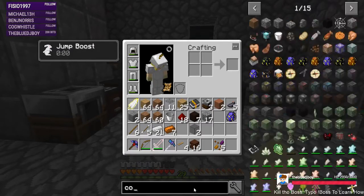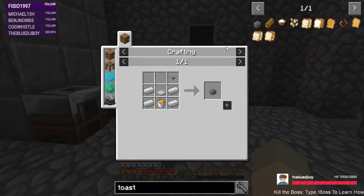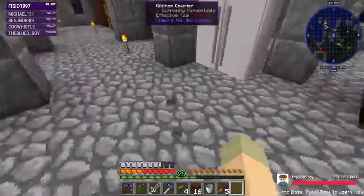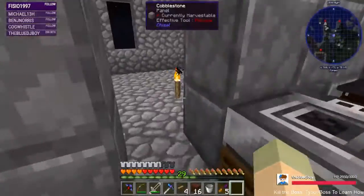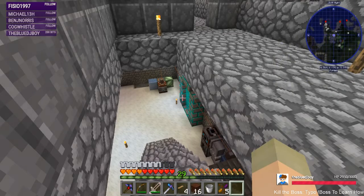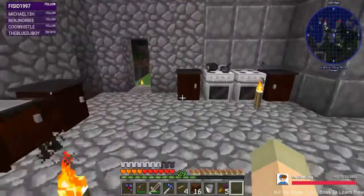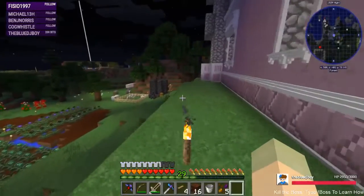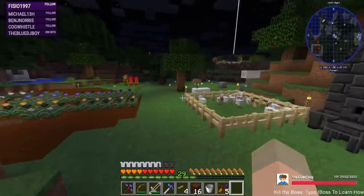Sure, how do you make a toaster guys? Bucket of lava and a bunch of iron. Let's go get some lava. I was going to go to the mining world, but we generated into a cave instead of on the surface. My little mining area - I think I turned all of the lava into obsidian, but let's go look.